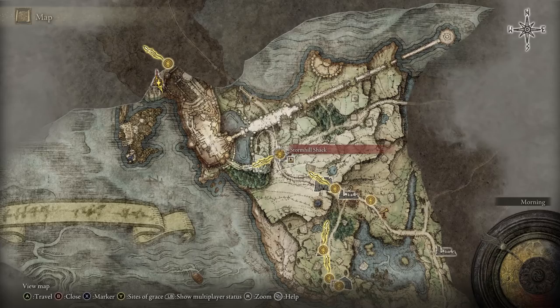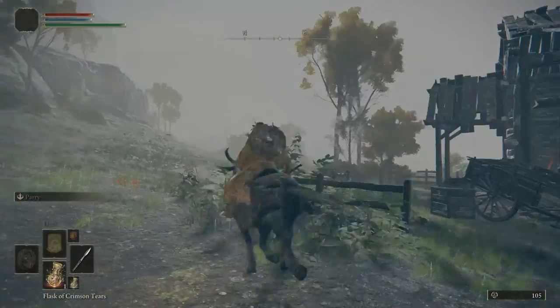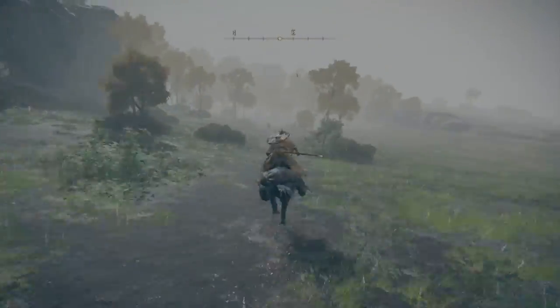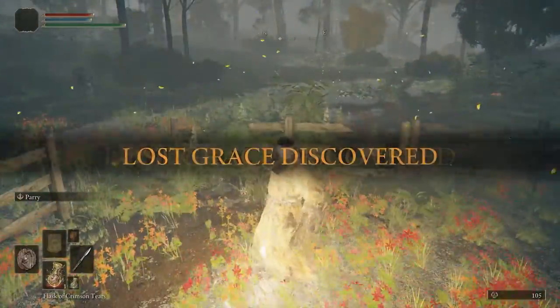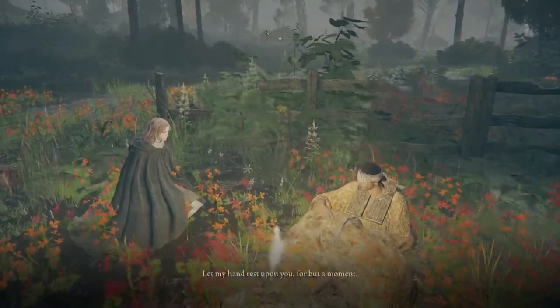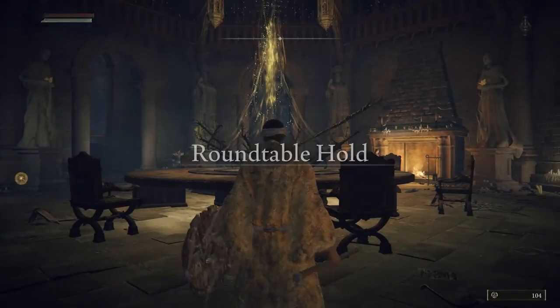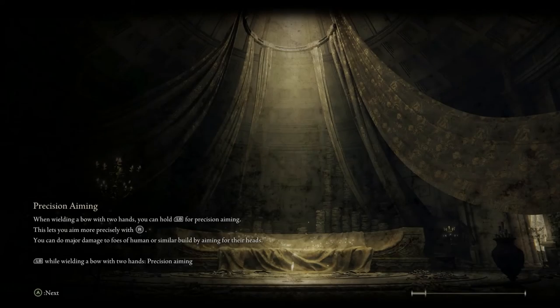After we get the sacred tear, we're going to teleport back to the Stormhill Shack. Go ahead and run down the path to the east now. It's going to take us to the War Master Shack, where we can activate another waypoint.